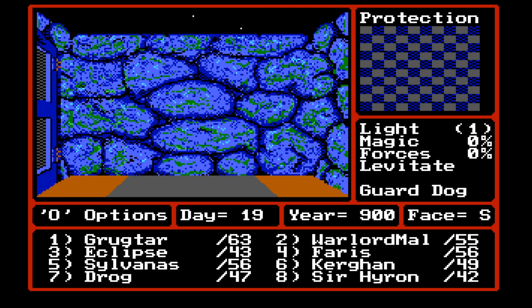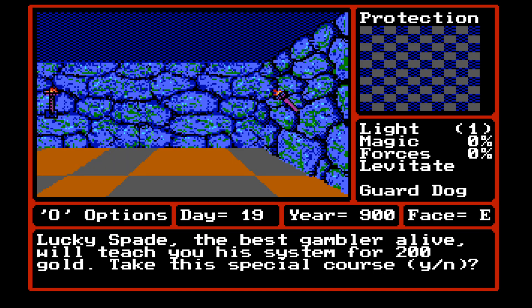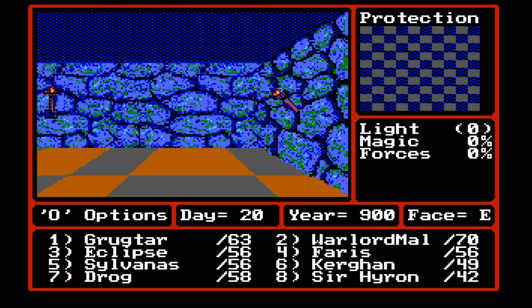Walking around town. Doesn't look too different. The sandy dunes. Lucky Spade, the best gambler alive, will teach you his system for 200 gold. The answer to this is going to be no — I've planned out the skills ahead of time for us, so we're not going to be getting this skill, which will just increase luck. We're actually going to be getting another skill later on in this same town.